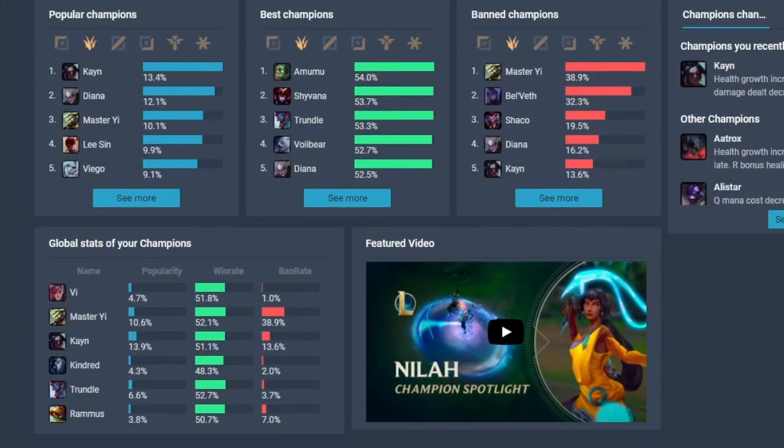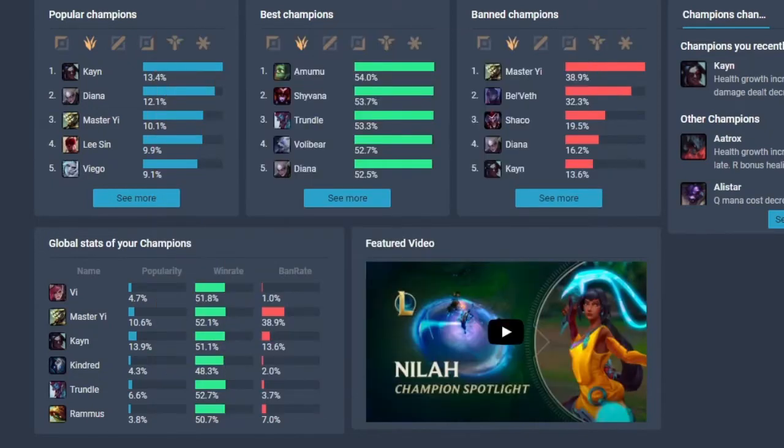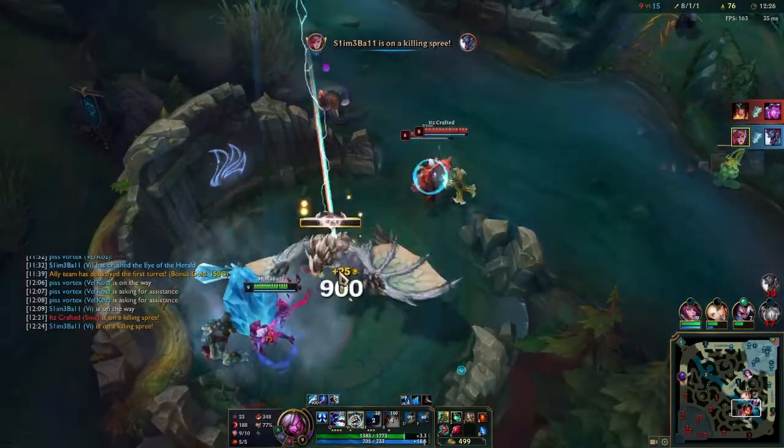Porofessor has bar graphs for your ban and pick recommendations — and who's surprised? The Porofessor devs have a hard-on for charts. They like them more than Marshall Erikson. Regardless, what we have here is a visual representation of the most popular champions, most banned champions, and the best champions based on the specific role. There's also some information on the right side of the screen. Underneath all of that is information about some of your most recent champions and the stats that go along with them. Keep in mind, these stats are not specific to you, but specific to how well they perform in the meta over time. Porofessor does not really have recommendations, but more of a meta overview than select or ban choice options for you.